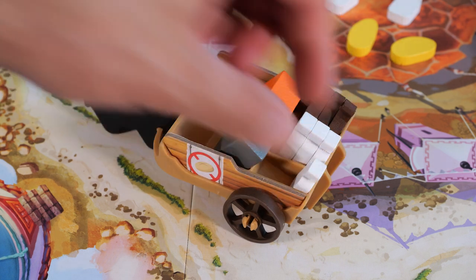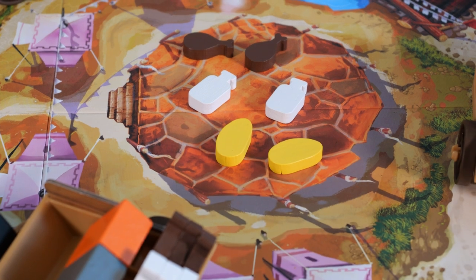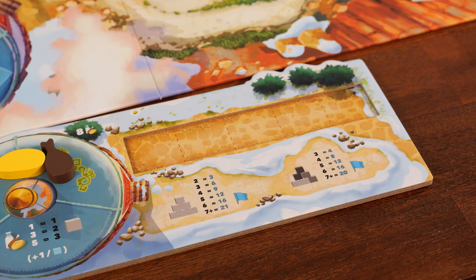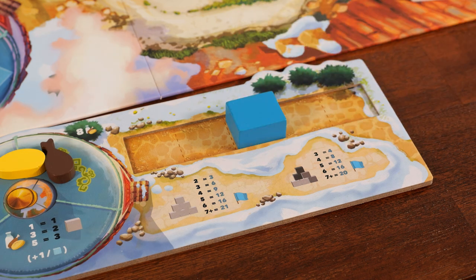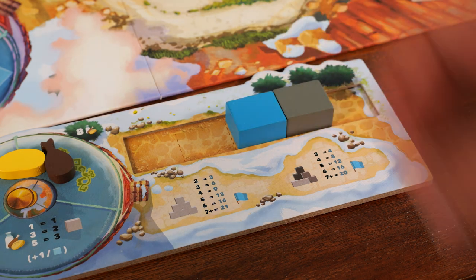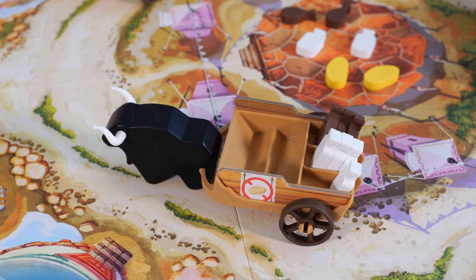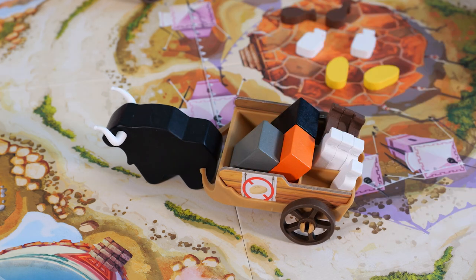Place the food tokens you are trading into the carriage in front of you — the max a carriage can hold is nine, and any excess tokens are placed in the market in the center of the board. Take an amount of stones from the carriage equal to the trade you made and place them on your stone tower. The first stone may be placed anywhere; after that, each stone must be placed next to a stone or stacked on two stones from the previous level. Your goal is to create groups of the same color. After taking stones, if there are no stones left in the carriage, draw three stones and place them in the carriage; if there are still stones left, you don't refill it.